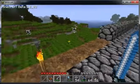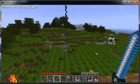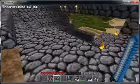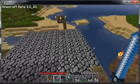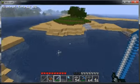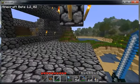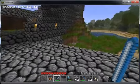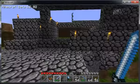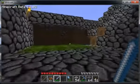This is my outdoor compound. I'm walled off here so that the bad guys can't get me. I have a place where I can come out in the morning and check to make sure the coast is clear, where the monsters or zombies are, and I can pick them off and shoot them.